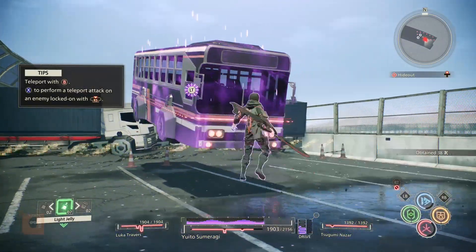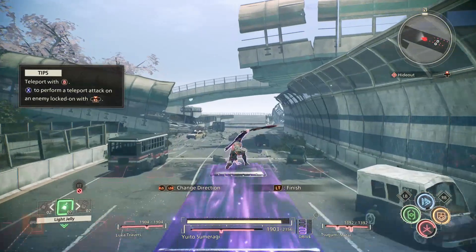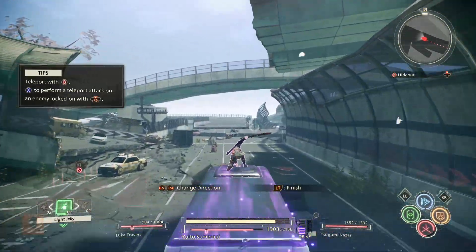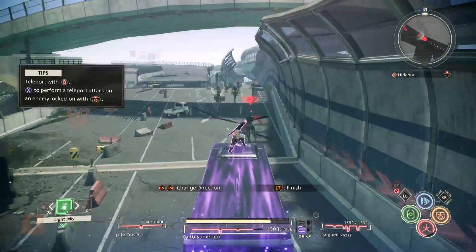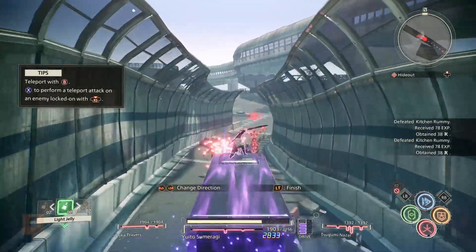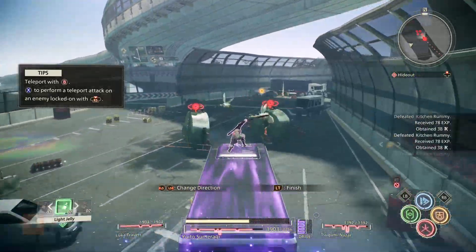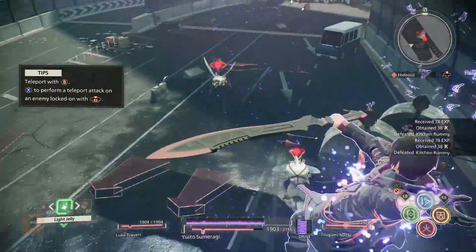After you're done cleaning up the enemies, take this bus to the other side of the map, taking the right exit. This is the most critical part of the XP farm — make sure you get as many enemies as you can. Bonus note: if you get 5 enemies without getting off the bus, you're going to get an achievement, or whatever grade of trophy on PlayStation.